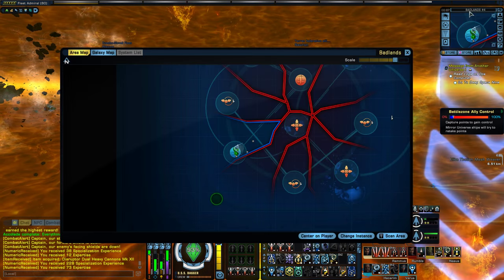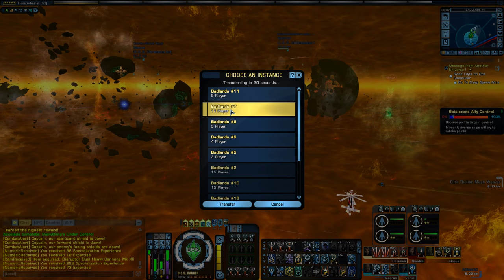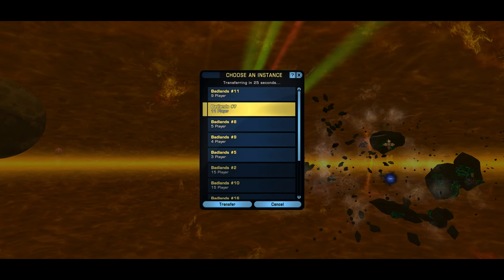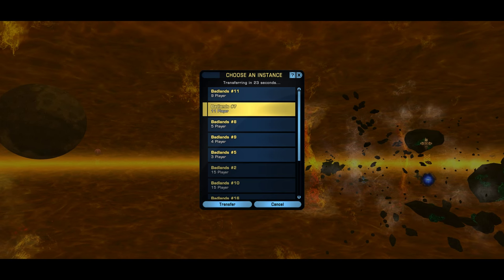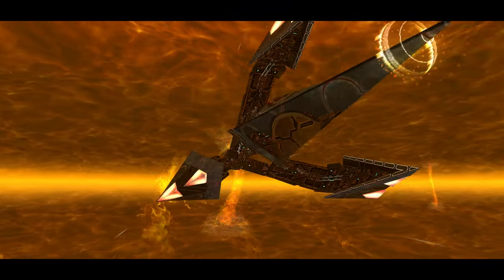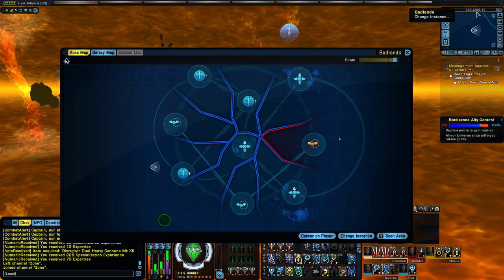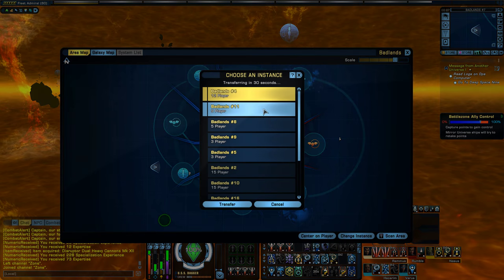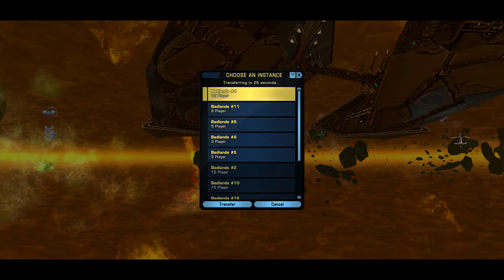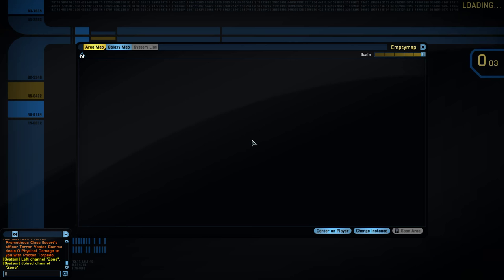There we go — that looks like I've done all the events now in the Badlands. When I first came in, that was the final step of the event. So once you take over all of the areas, that is probably the final event. I'm going to try one more zone here — I'm just curious to see if, when that event starts, if there are any cutscenes or anything that happened, because when I came in it had already started.